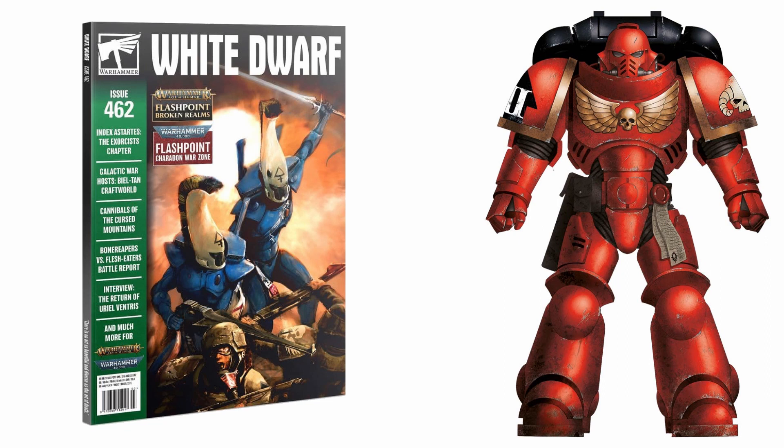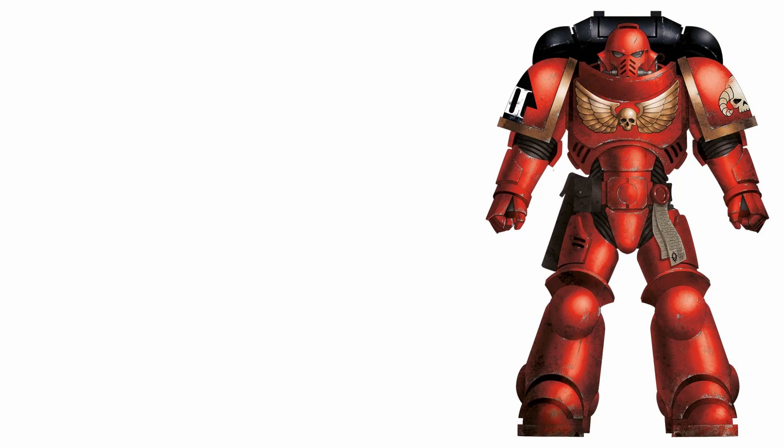But anyway, on to what we actually get in the codex supplement itself. The Exorcists get two pages of rules in the White Dwarf and these cover their very own chapter tactics, relics, stratagems and warlord traits. It's worth noting that they are an Imperial Fists successor, so it tells you to use these rules in addition to those from the Imperial Fists supplement, including their stratagems and the ability for successors to access war gear and relic options. They don't get the Imperial Fists chapter tactic in addition to their own, although they do get access to the Legacy of Dawn Super Doctrine.